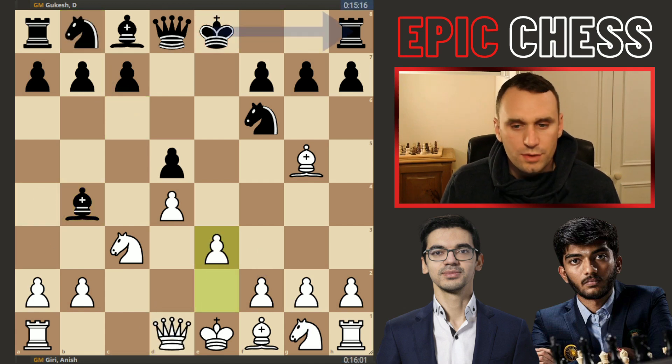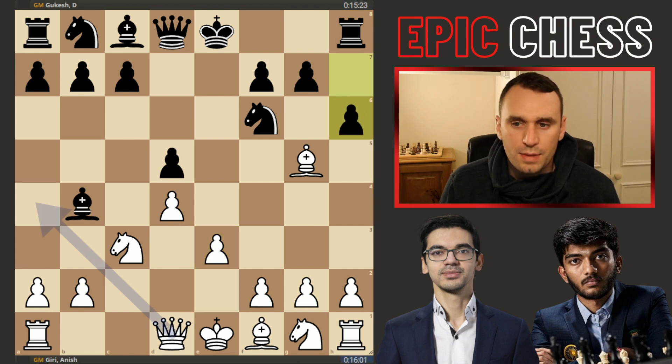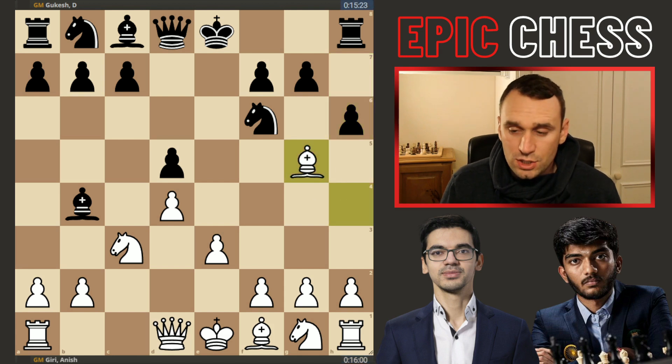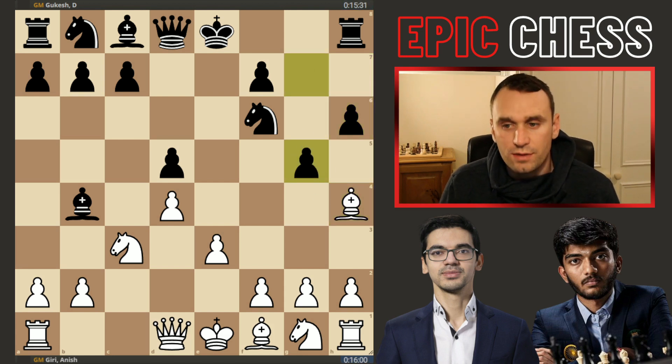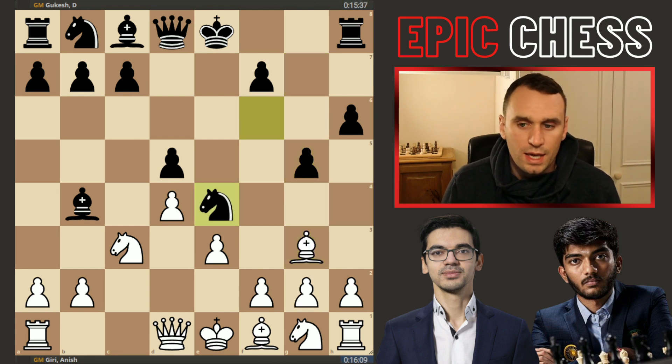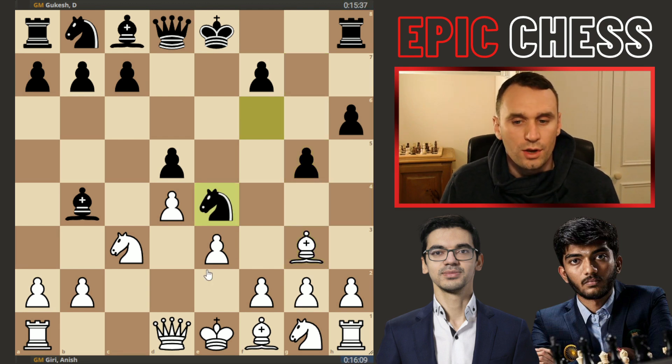So instead we had the pawn developing to e3, and now this is black's idea to break the pin against the queen. We had h6 kicking the bishop, and then g5 — that's how black breaks the pin. And when you kick back this bishop, well now you can also land knight e4, immediately pressuring this knight.